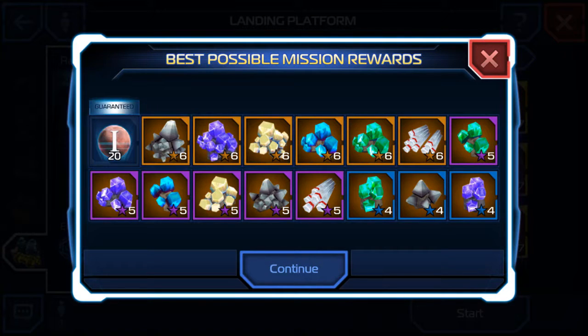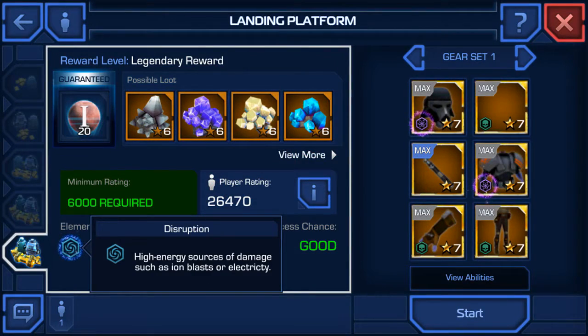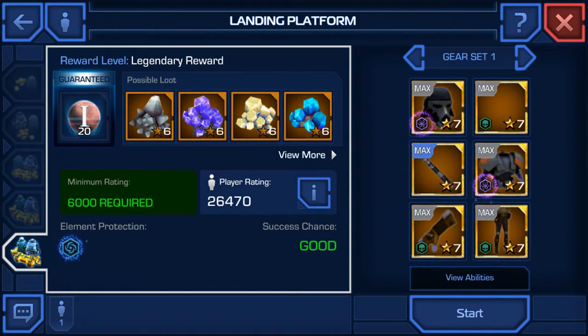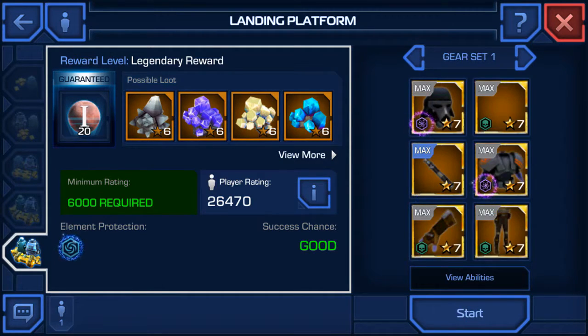Here are the possible reward missions. You need a minimum of 6,000 PR to do this mission, and the elemental protection is disruption — high-energy sources of damage such as ion blast or electricity. I have 26,470 PR, so my success chance is good. Here are my gear and abilities, and without further ado, let's get started.